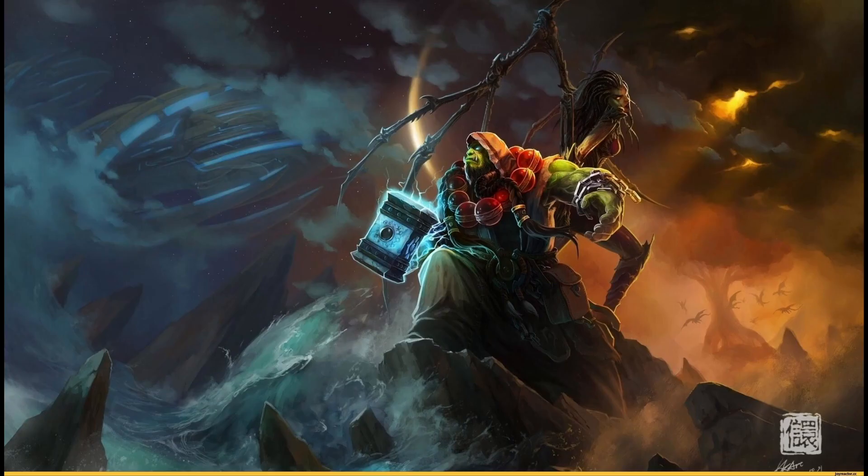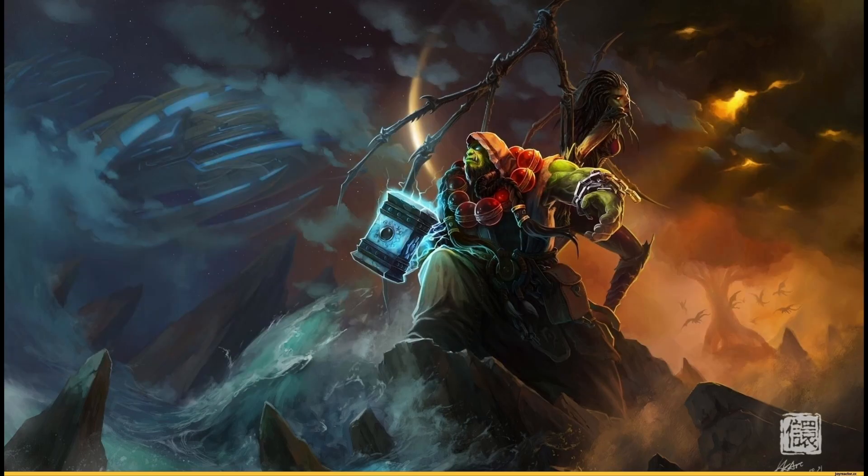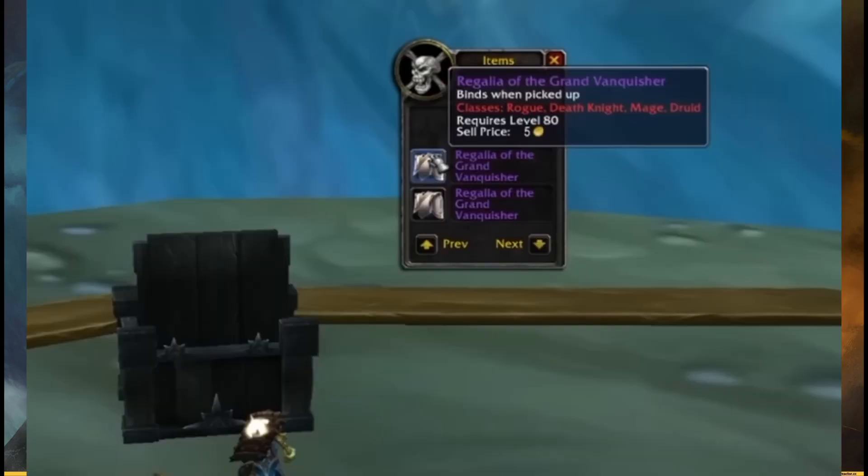You do need the trophies for it. Basically, how you get this is pretty simple — you need badges and you need trophies, and then you go to the vendor and you can buy every single piece. How you get the 258 set is also simple: it basically just drops off the bosses, so you just have to be lucky.